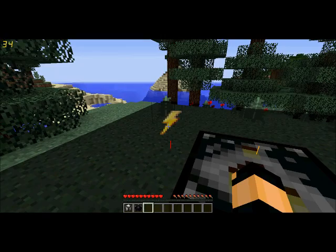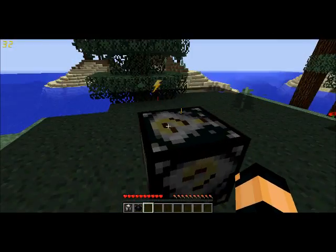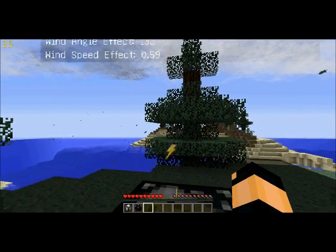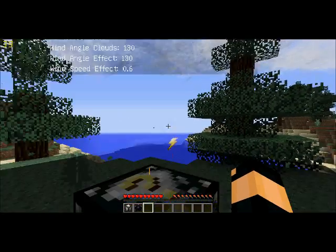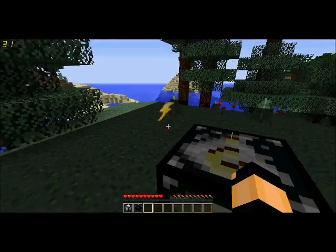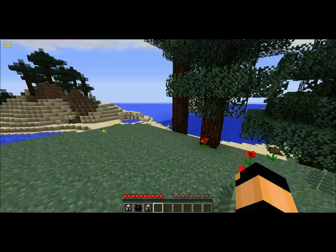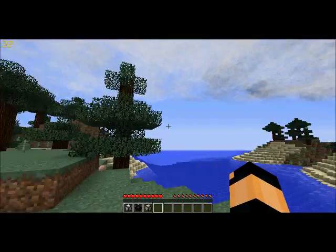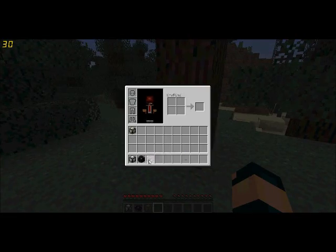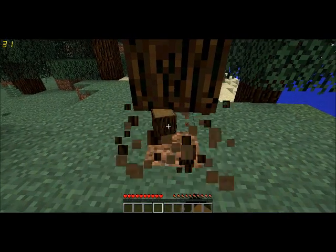It looks like we got a thunderstorm coming in from this direction over here. As you can see, the clouds are getting a little darker. So we got a thunderstorm coming in. I think this is a really cool mod, and hopefully we can be doing this for quite a while. I do have all the options turned up really high, so the storms will spawn in quite frequently. I'm going to keep these in my inventory — I don't want to lose them.